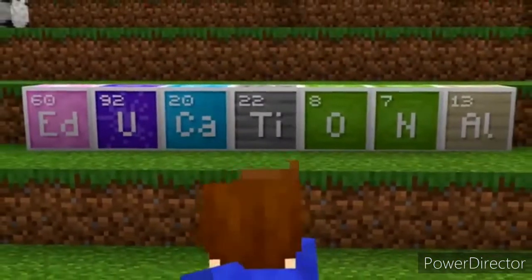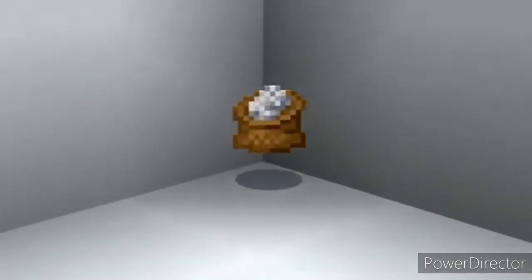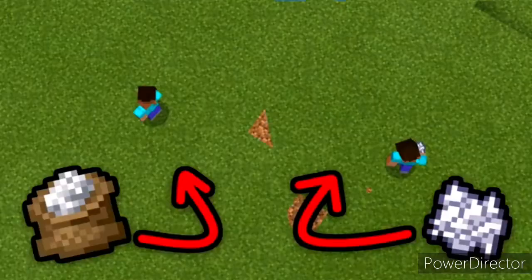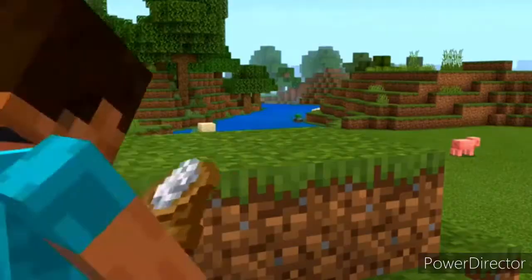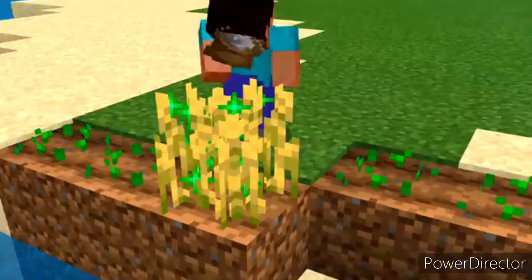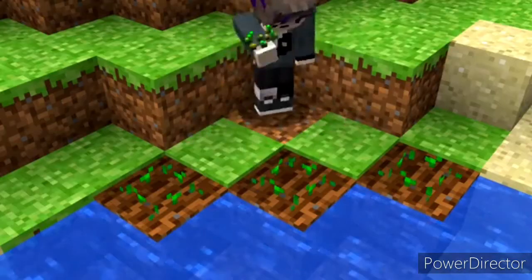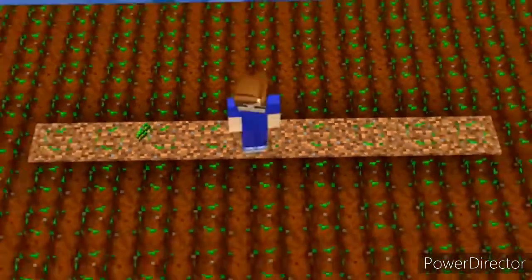Number thirty: another educational item that Mojang won't give us in the main game is super fertiliser. Using ammonia and phosphorus makes this stuff to produce more flowers in a larger area than bone meal when used on grass. It grows trees and crops instantly when used, instead of after a few uses like how bone meal used to work before Mojang made it slightly worse.